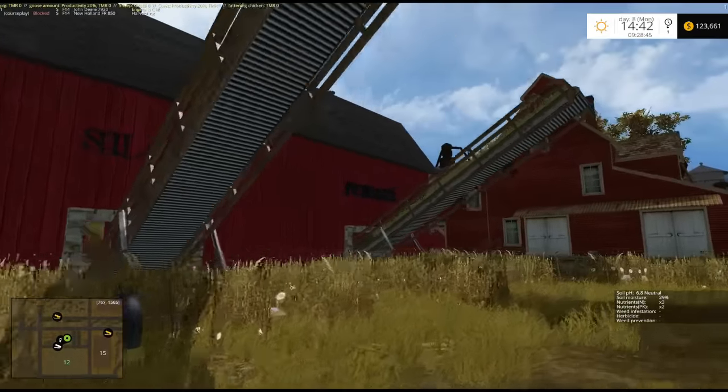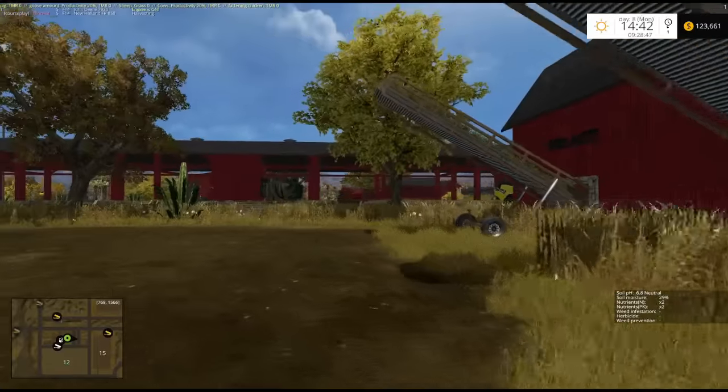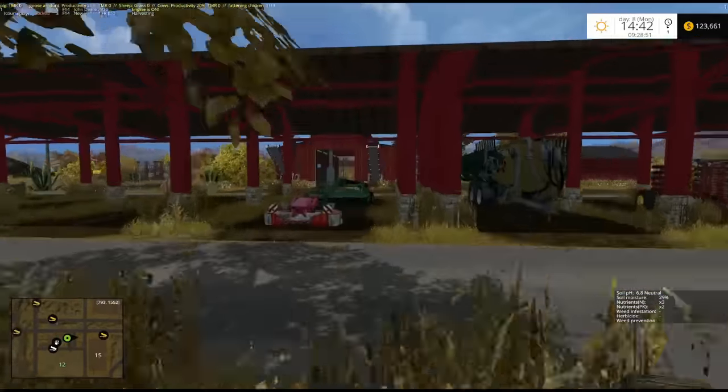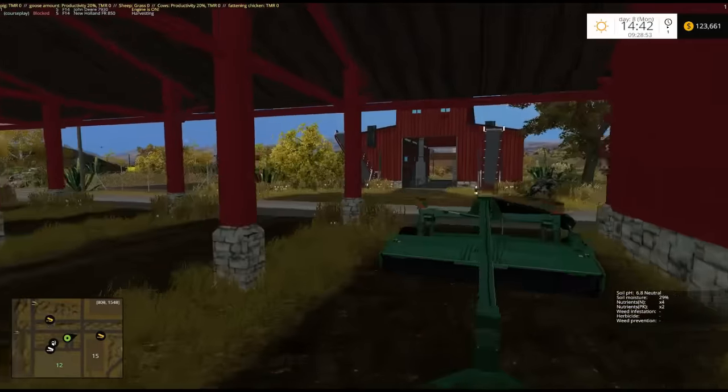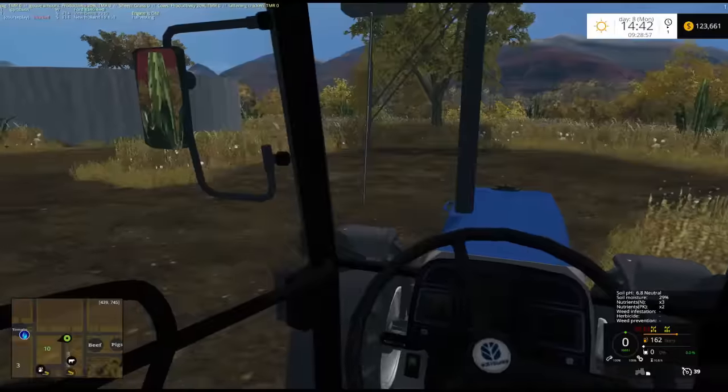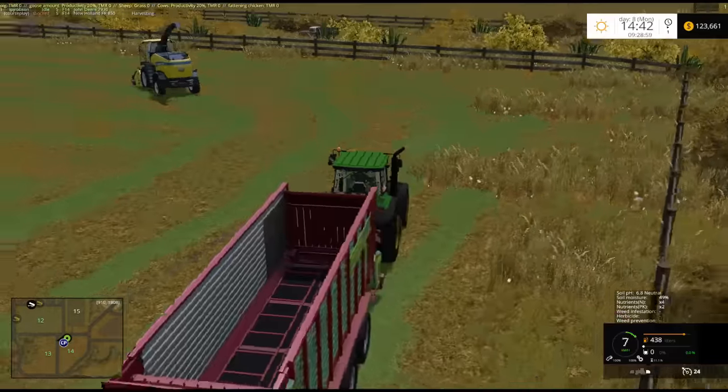Grass, straw, silage, forage — yeah, we can just make it over here. Do we even have bunkers at the main farm here? Probably not. Doesn't look like it. Okay, anyways, we'll just do what I planned on doing in the first place. Just thought I'd double check first.